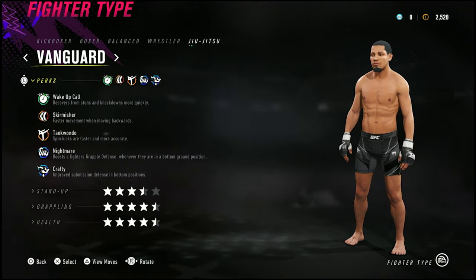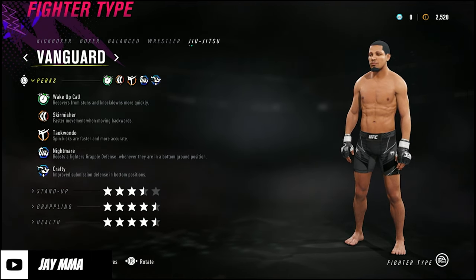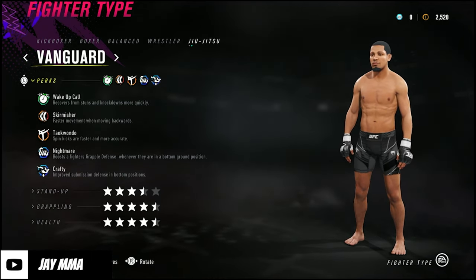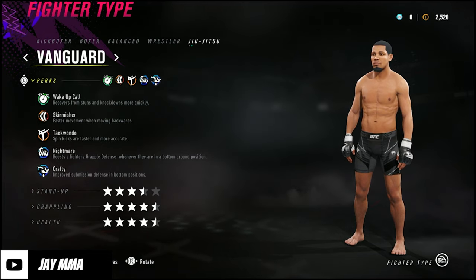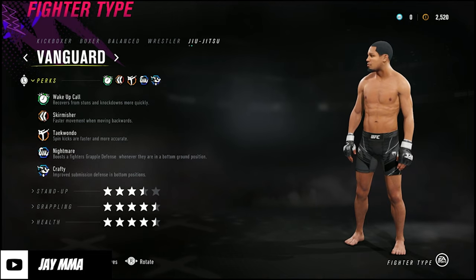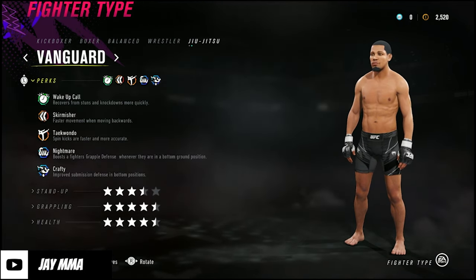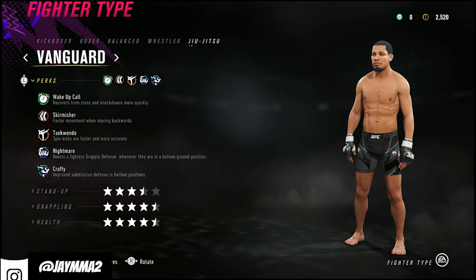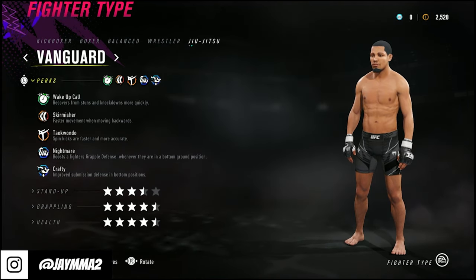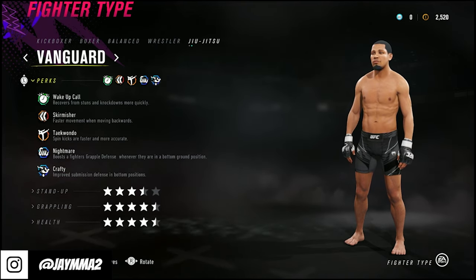The first one is going to be Jiu-Jitsu Vanguard. This is probably the one y'all see the most in ranked — most cheesers use it. When the game first came out, Jiu-Jitsu Vanguard was OP because of the double leg bells and the guillotine. You've been able to walk around with it. Vanguard was pretty much OP, kind of got patched out, but it's still very good for cheesers.